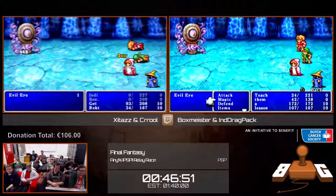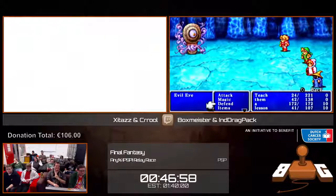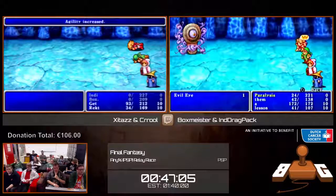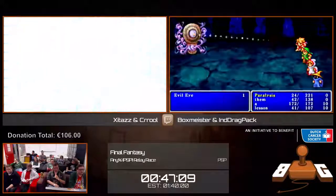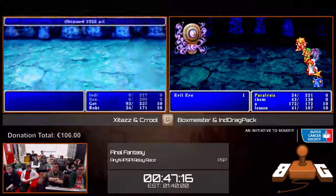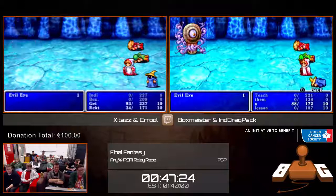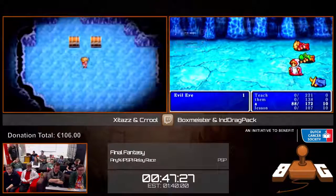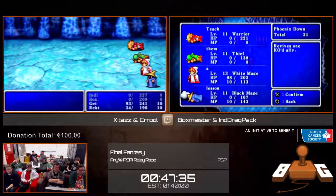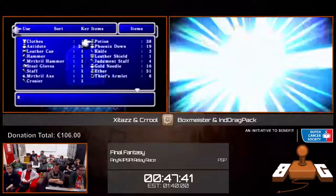We have a 50 euro donation from Mad-Nificent, which says '13 is a lucky number, let's make this the luckiest BSG yet.' With that, we may have already surpassed 100 euros raised — let's get a quick round of applause, because that is the fastest we have managed to raise 100. Shoutouts to everybody who already donated, and shoutouts of course to the 50 euros, because that is a massive donation. Zeta is now out of the Cavern of Ice. Indy is just about ready to make his way out as well, and that means very soon we'll be switching over between runners.